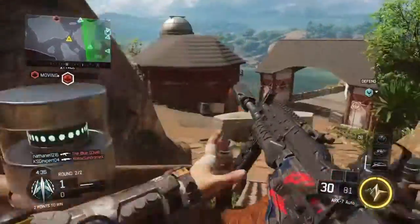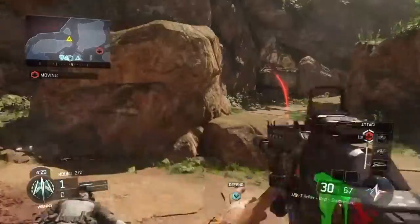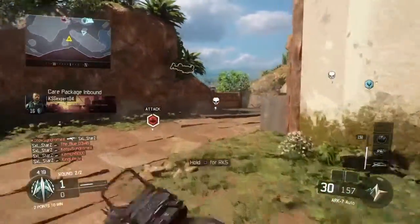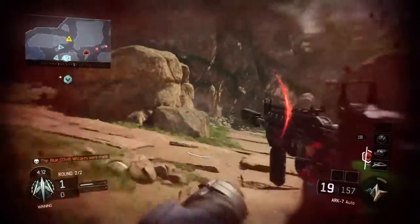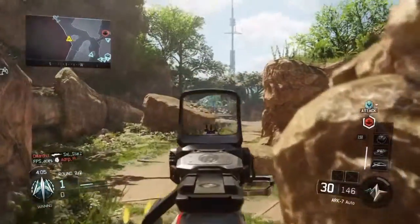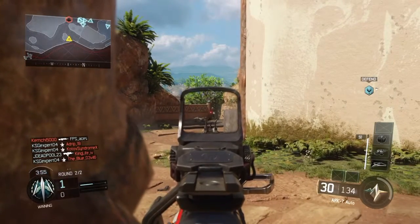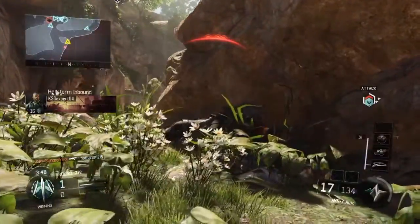Outrider KIA. Outrider KIA. All friendly care package incoming. Enemy down. Lightning strike coordinates received. Inbound. Lightning strike coordinates received. Hellstorm inbound. Hellstorm inbound.